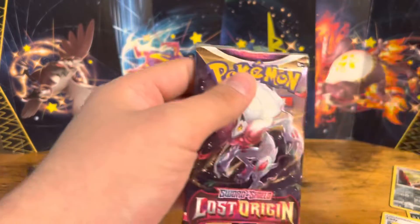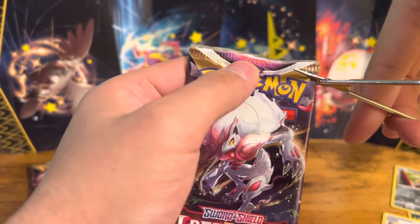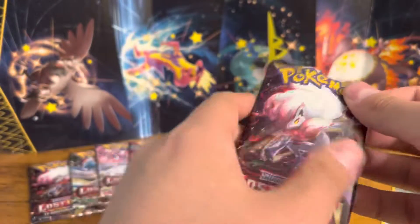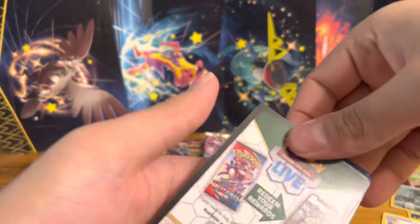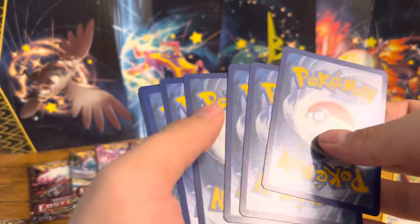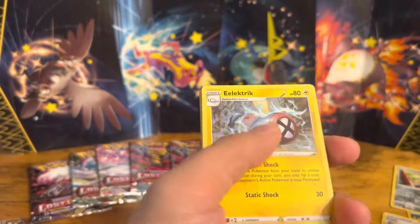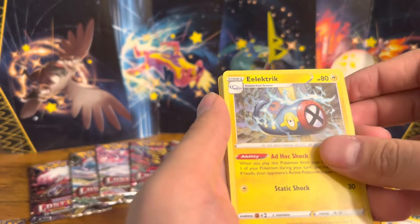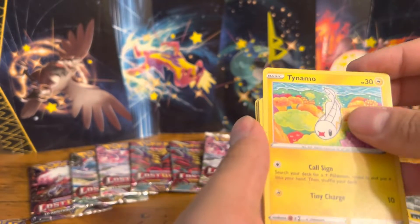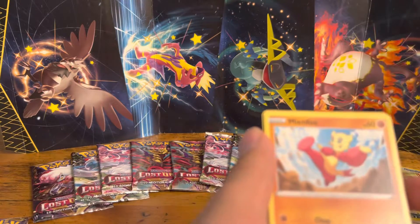We're going to jump right into pack number three. We haven't had too much luck. I picked ten packs from the left side of the booster box that I got — I was feeling lucky left this time. Here's another code card. We're going to do four to the front again. Energy, Electrike, Swanna, Bloom, Tine Ammo, Seedot, Meditite, Shellos, Minfu.